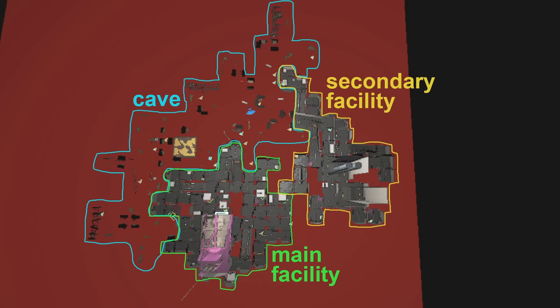Here is a map shown on screen that shows how the generation works. There is a main facility where the main entrance spawns and potentially the fire exit. There is the cave system that connects you to a secondary facility, which most likely spawns but isn't guaranteed. The secondary facility can have the fire exit but isn't guaranteed. Shout out to Eevee for making this image.